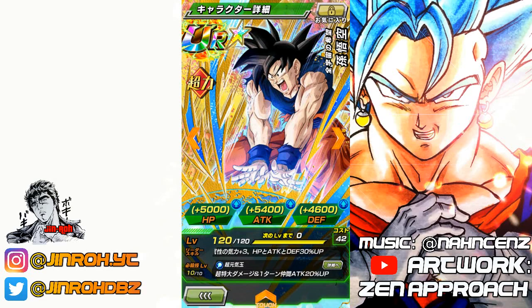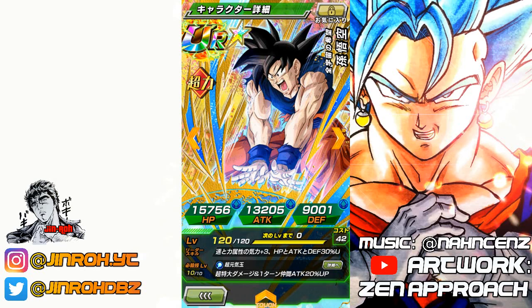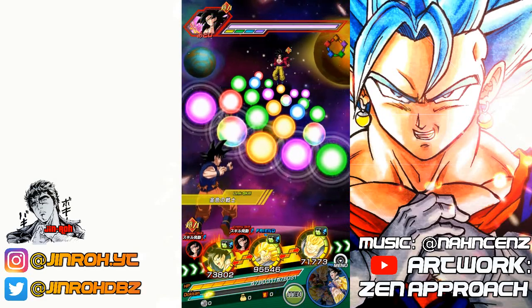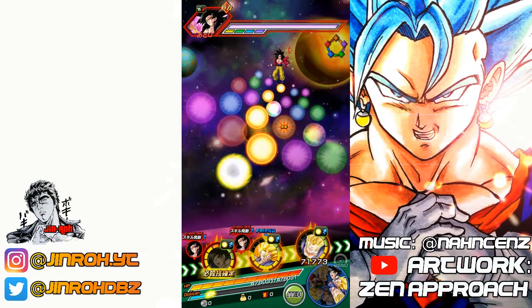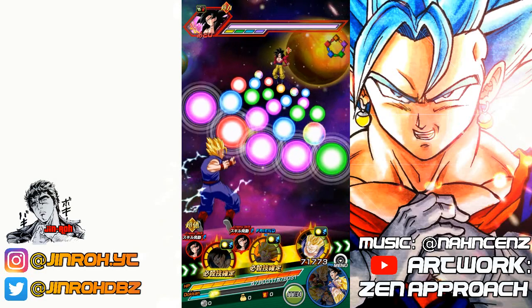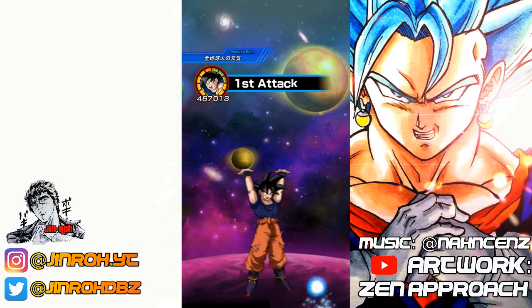Let's cover the stats. Leader skill: Agility and Strength type Ki plus three, HP, Attack, and Defense increase of 30% — pretty much irrelevant. Super attack causes supreme damage to enemy and also an Attack increase of 20% for all allies for one turn. Passive skill: Attack increase of 20% per Strength Ki collected and recovers HP with the orbs. Link skills include Z-Fighters (15% Attack), All in the Family (15% Defense), Saiyan Warrior Race (700 Attack), Prepared for Battle (plus 2 Ki), Golden Z-Fighter (plus 2 Ki), Supreme Power (Attack and Defense +1000), and Fierce Battle (15% Attack). He falls into Majin Buu Saga and Pure Saiyans categories.